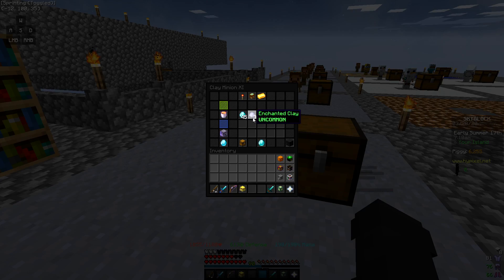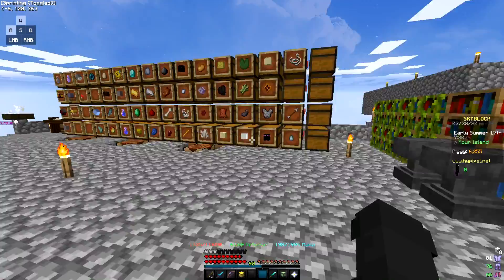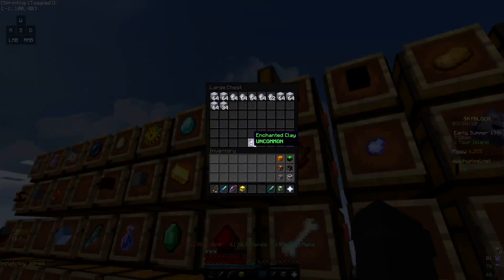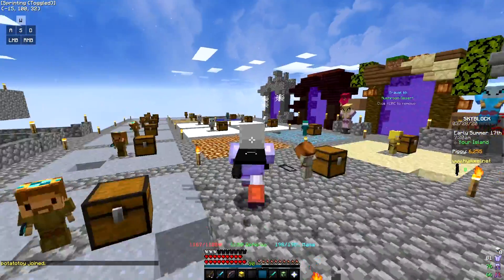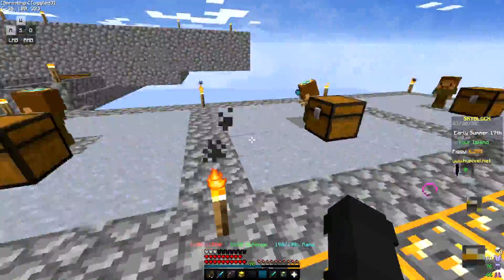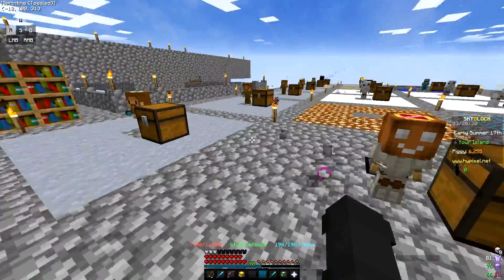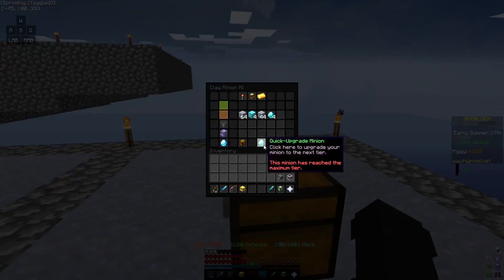Next we'll go on to minions. Clay minions make about a stack of enchanted clay overnight when at max tier, and a stack of enchanted clay goes for about 30k. So if you have 10 max clay minions, just the clay alone would get you 300k overnight.